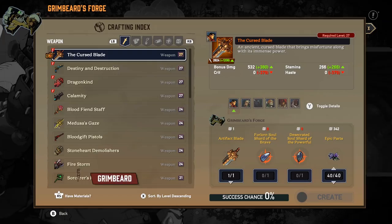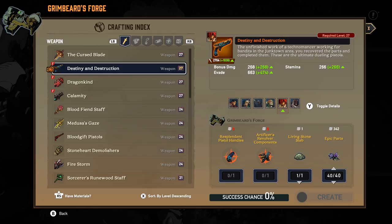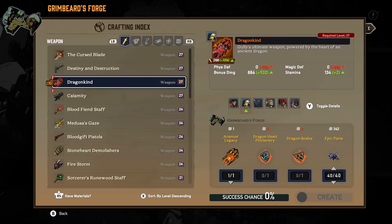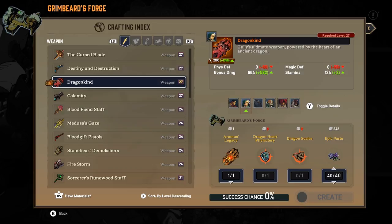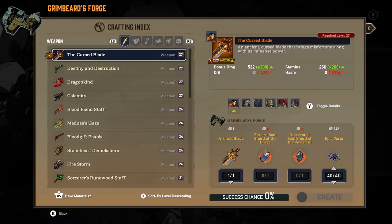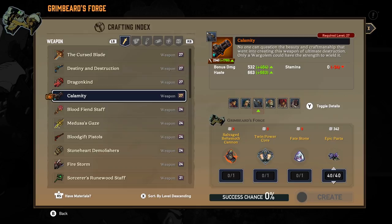The Cursed Blade requires Forlorn Soul Shard of the Brave and Desecrated Soul Shard of the Powerful. Resplendent Pistol Handles and Artificer's Revolver Components. Dragonheart Phylactery and Dragon Scales. And Twin Power Core. Salvaged Behemoth Cannon. And a Fate Stone. These would be really good, for sure. Dragonkind is her fists. So at this point we're really just missing the Staff Recipe and the Shield Recipe. The shield might not get crafted.